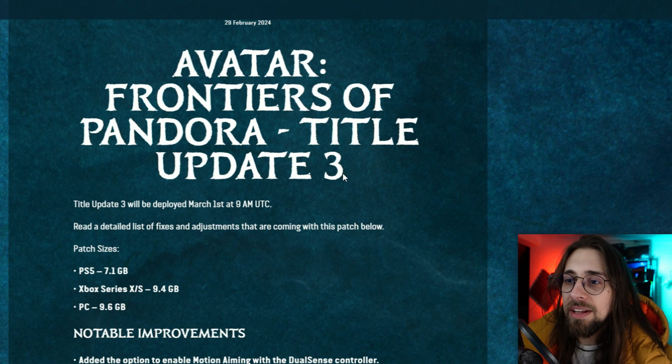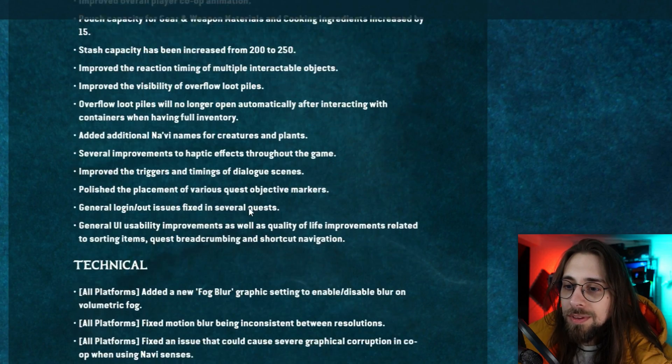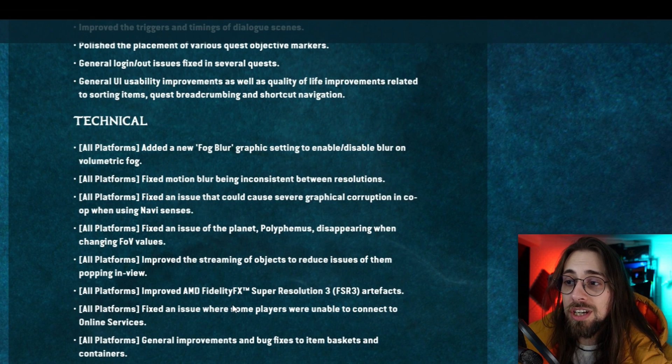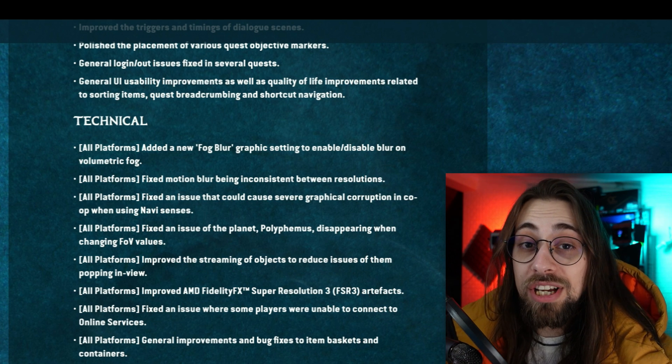Avatar Frontiers of Pandora Title Update 3 brings several notable improvements. On PC, it fixed FSR3 artifacts on the UI when frame generation was enabled, improved texture streaming, and fixed FPS tracking when FSR3 frame generation was enabled. There are also all-platform improvements to AMD FidelityFX Super Resolution 3 FSR3 artifacts — the latter likely referring to FSR3 upscaling while the others refer to frame generation specifically.